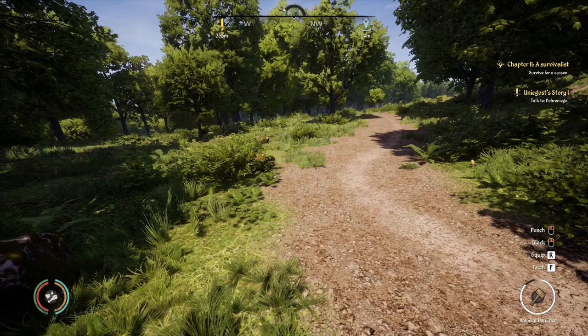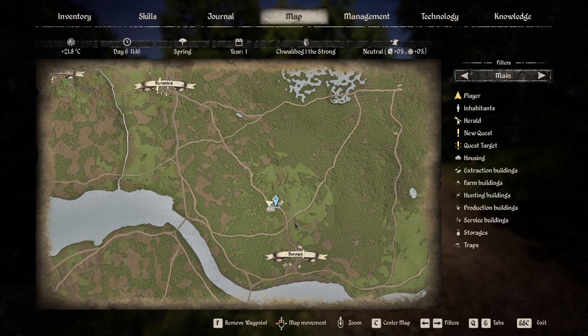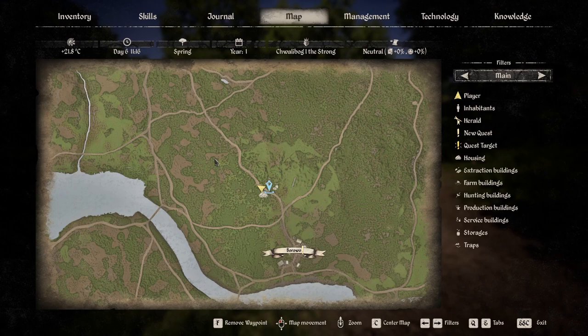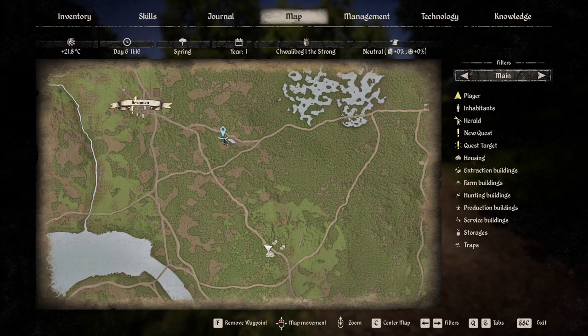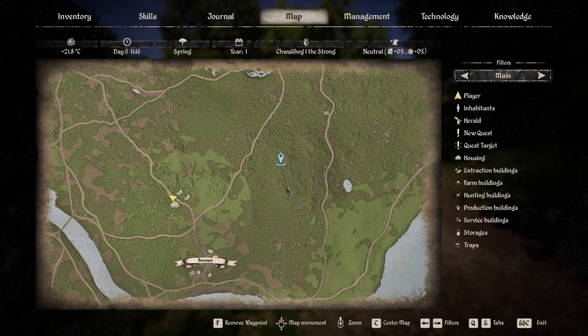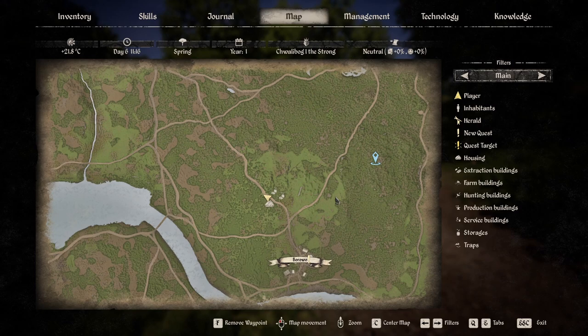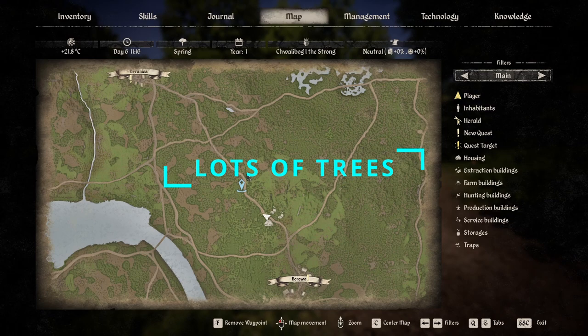Your safe area as far as aggressive animals is smaller. Let me open the map — we're going to zoom in a little bit. Here we are where the marker is. You have Wysent that kind of roam over here, Boar in this area and back up here, and then over in this area you have Wolf patrolling. So your hunting area is still large for the most part, but you do have to watch out for more aggressive animals as you wander away from camp.